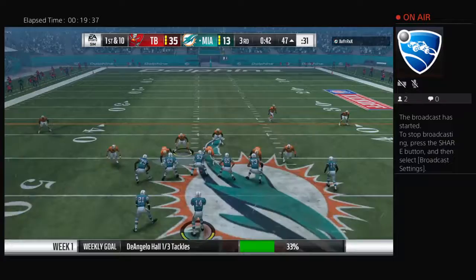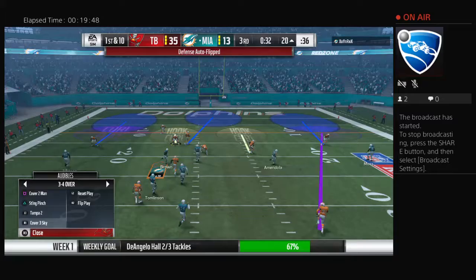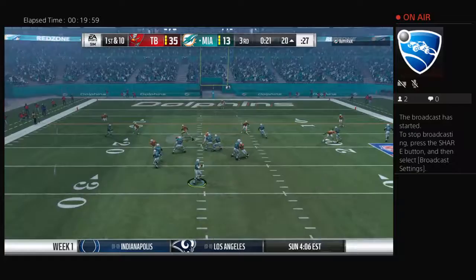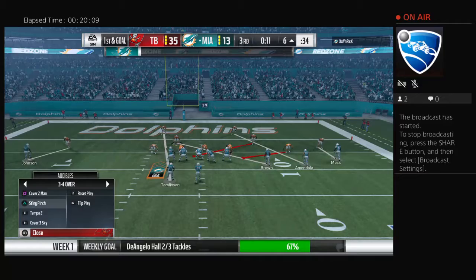On first down he'll drop to throw — he's got his man on the crossing route, and he's going to get this one down right to the edge of the red zone at the 20. A very solid gain of 27. Inside the red zone now — they'll look to throw, that is caught at the 7, and he'll be brought down at about the 6-yard line. Back-to-back nice gains — that one for 14 yards and another first down.